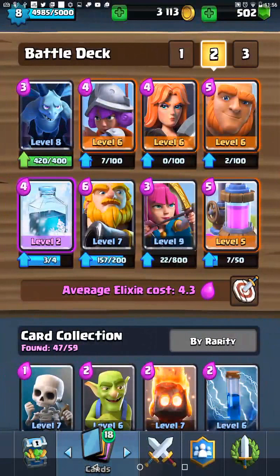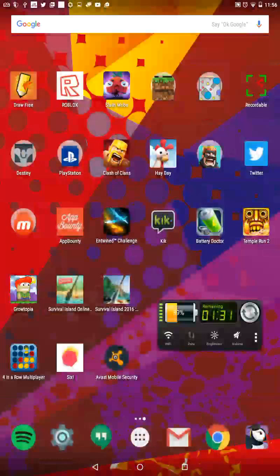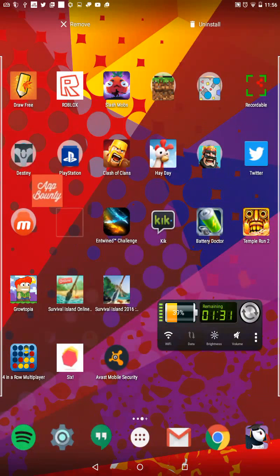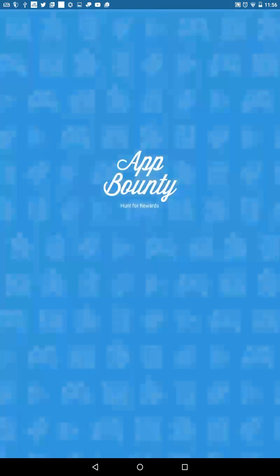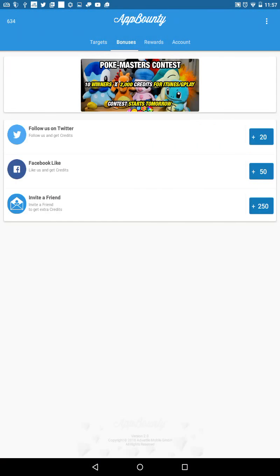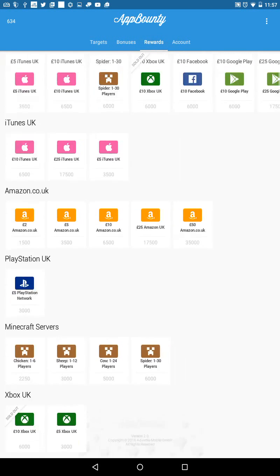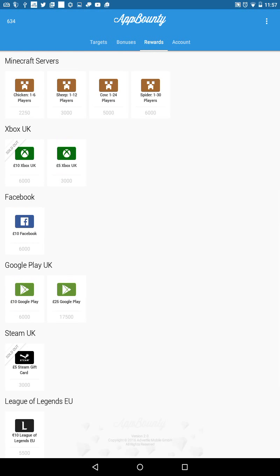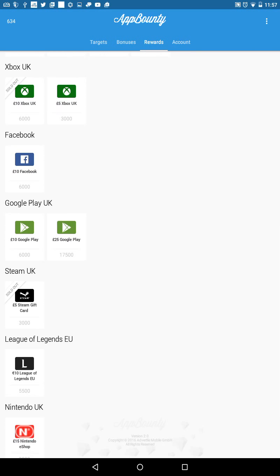On the app store there's an app called App Bounty. Not App Banana or anything like that — just App Bounty. It's probably the best one I've found. Basically, to get rewards you have to download a ton of apps. I know it sounds fishy, but you download apps to earn points.